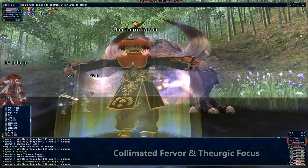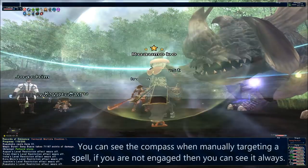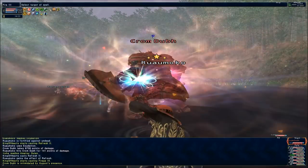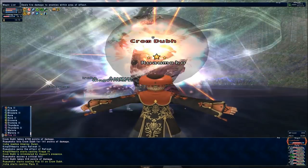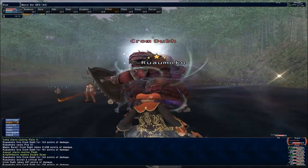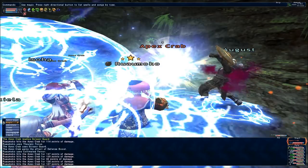Ra spells are centered on the Geomancer, so you have to be at close range to use them. Use the in-game compass to determine your polarity to your target and adapt as needed. Ra spells are also better affected by the Collimated Fervour and Theurgic Focus abilities. Collimated Fervour increases the effect granted by Cardinal Chant by 50% for the next spell cast, whereas Theurgic Focus reduces the radius of your next spell in exchange for more damage. Stacking these two and being in the right position can yield some rather nice numbers.